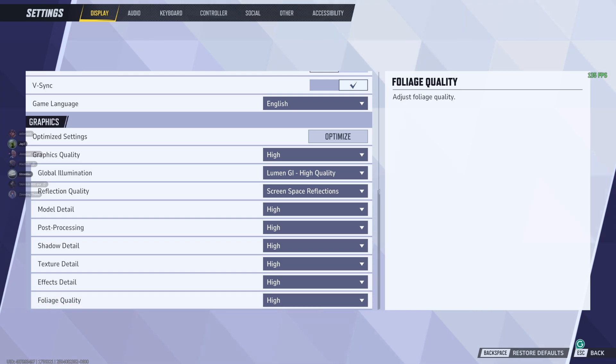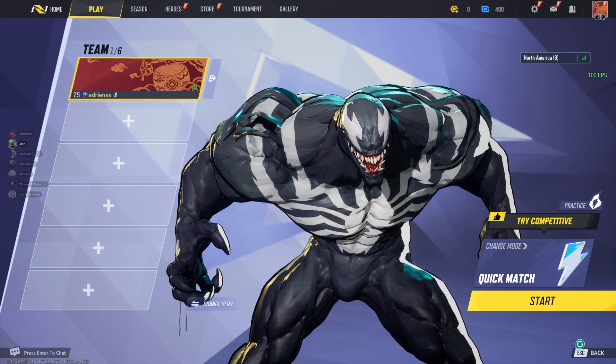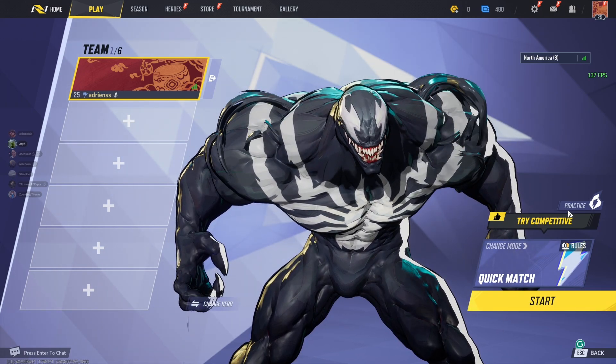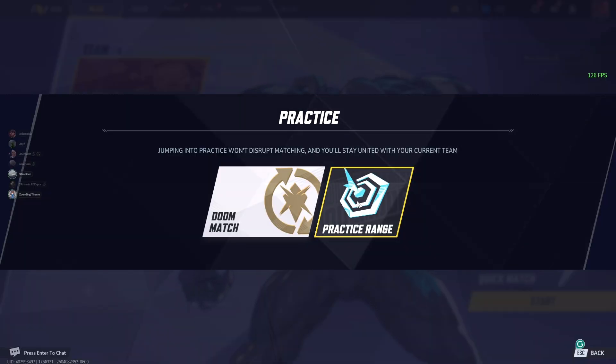Post Processing should also be set to Low, alongside Shadow Detail set to Low, and Texture Detail — I usually keep that at Medium. Effects Detail set to Low, and Foliage Quality set to Low as well. Apply those settings and you'll get a message saying the changes require you to rejoin the game — that's okay. Click Leave Game, re-enter the practice range, and confirm the changes.